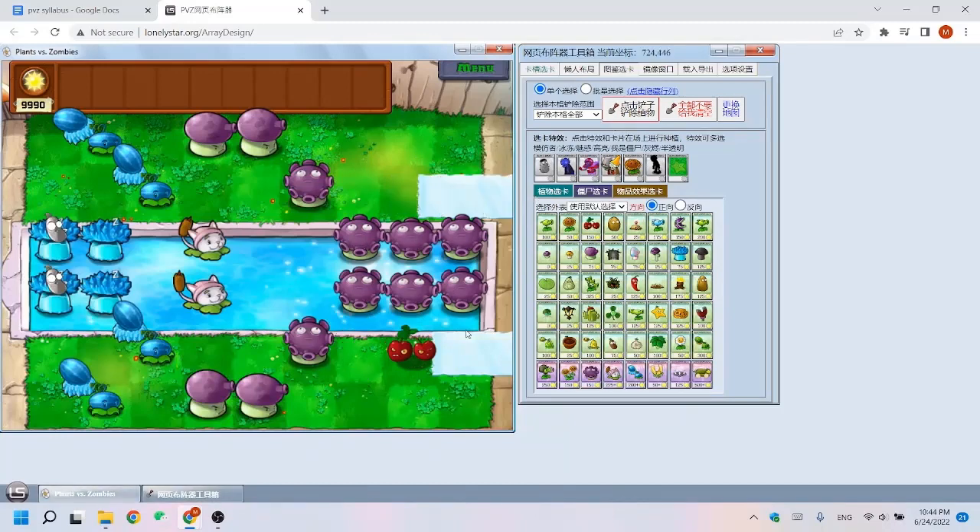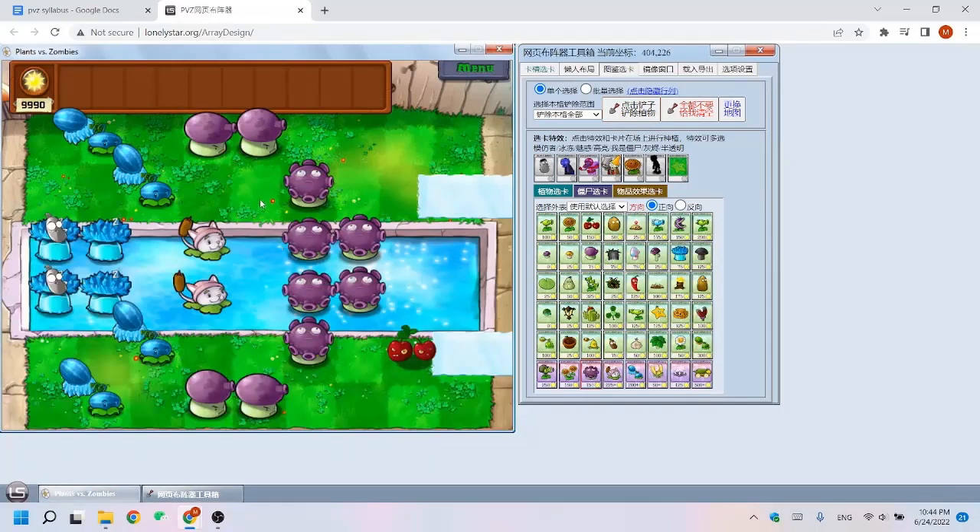So how can we change it? Just simply remove these four glooms. But then how can we beat the gigas and the football zombies? So let's reseed all the plants.